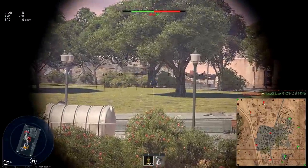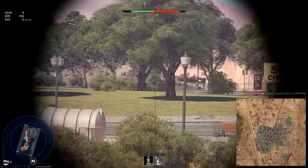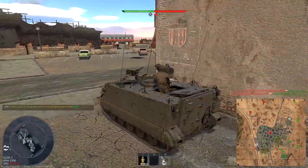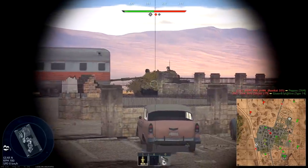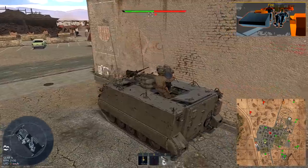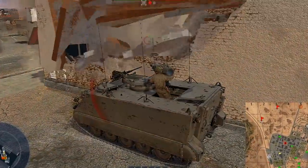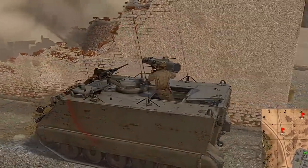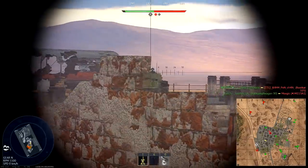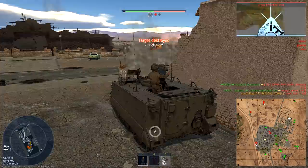This Italian anti-tank missile carrier definitely looks unusual, but the basic principle stays the same for all ground vehicles in War Thunder — it must be able to destroy the red team. And by looking at how the gunner hugs the ATGM launcher, you know that it is able and willing to reduce the number of players on the enemy team.